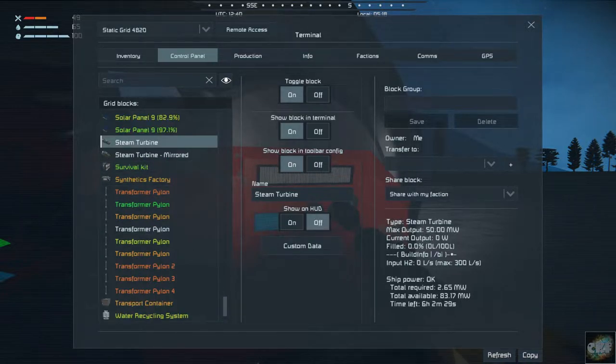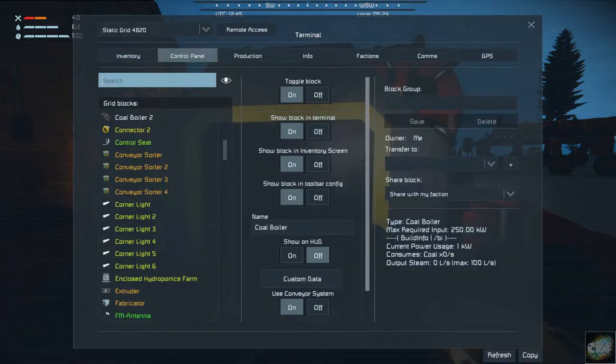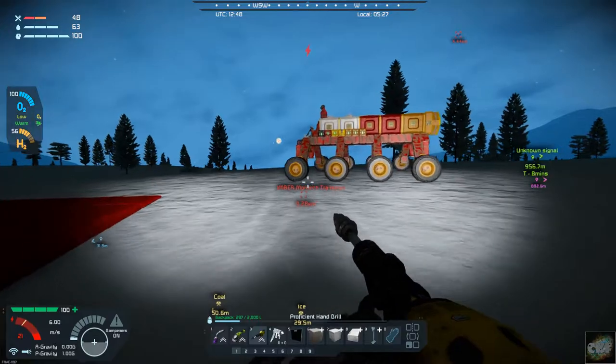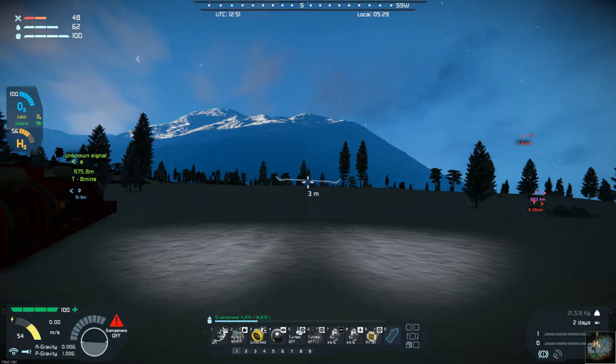Steam turbine, steam turbine - hmm, I wonder what's happening. Current power usage is 1 kilowatt. It needs 250 kilowatts, which I thought is what I had when I connected this up over here. So I should have more than enough power to get that started, which is why I'm not sure why it didn't fire up, because it's connected into the grid.